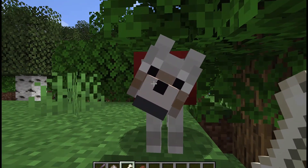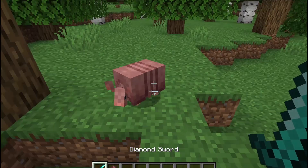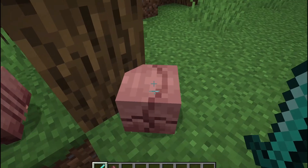Tamed wolves are also healed more when fed. When an armadillo is attacked or scared, they now curl up into a little ball like this, instead of just panicking.